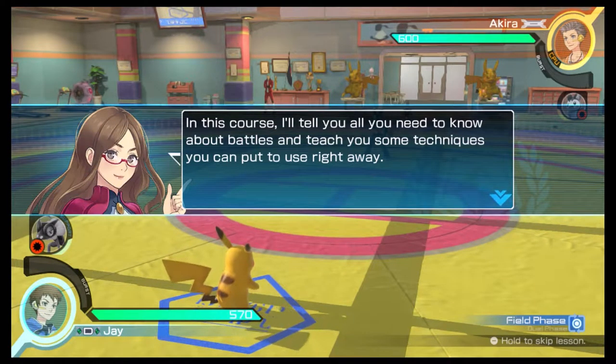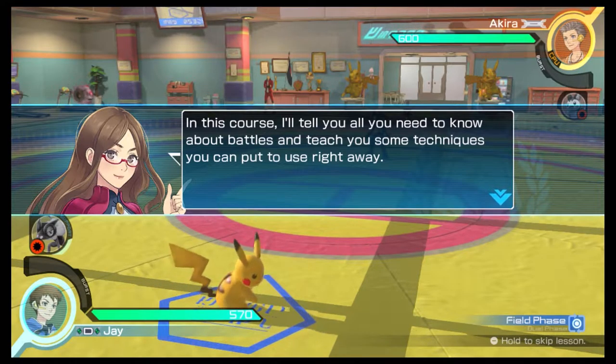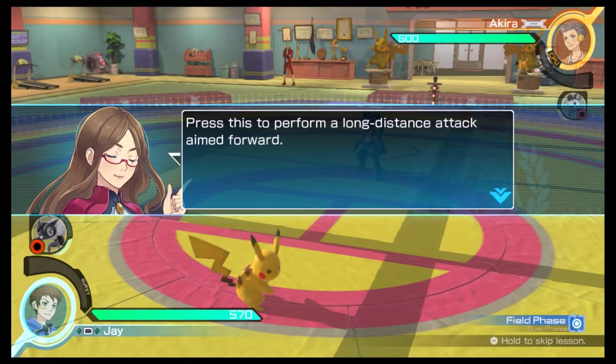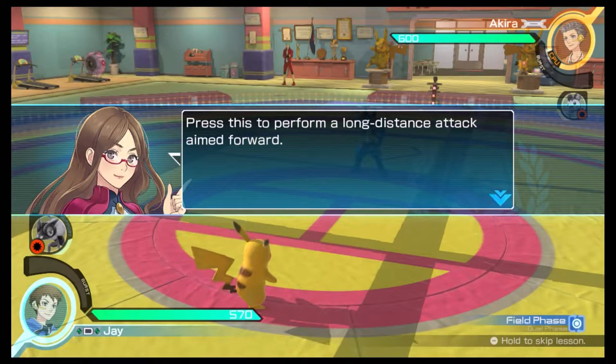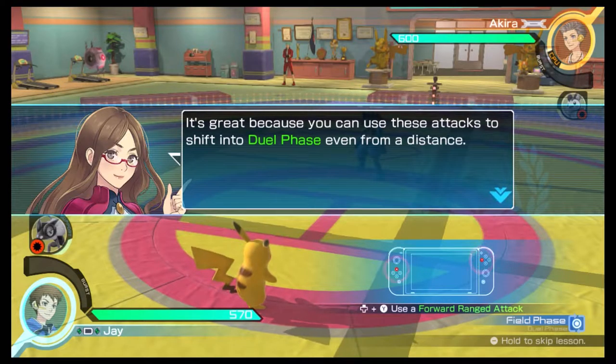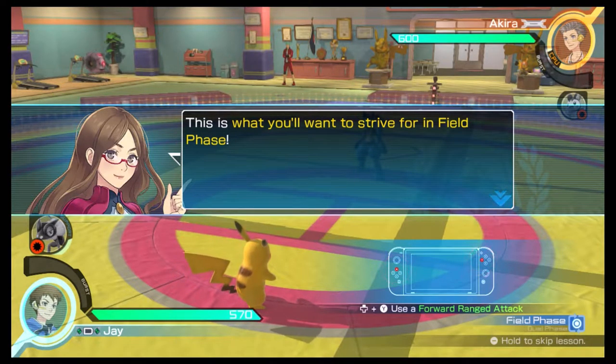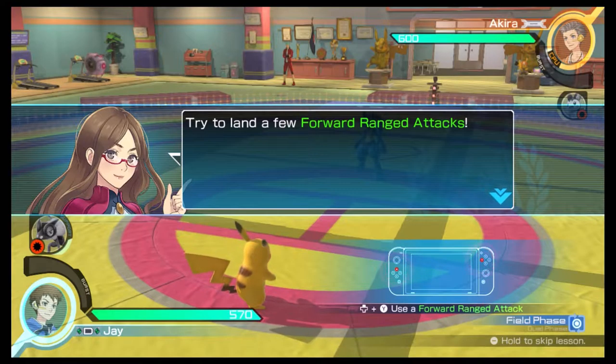In this course, I'll tell you all you need to know about battles and teach you some techniques you can put to use right away. Press this to perform a long-distance attack aimed forward. It's great because you can use these attacks to shift into dual phase, even from a distance. This is what you'll want to strive for in field phase. Try to land a few forward-ranged attacks.